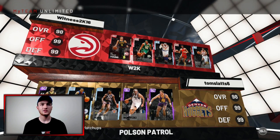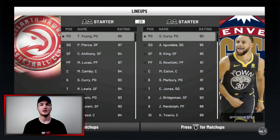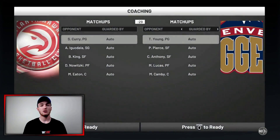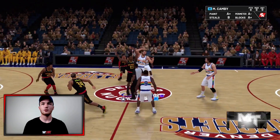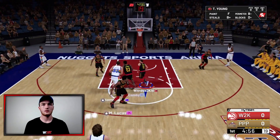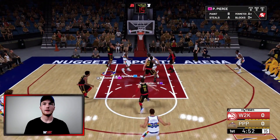Our first opponent has a pretty solid team — he's got Steph Curry, so that's going to be a good matchup. He also has Iggy, Bernard King, Dirk, and Mark Eaton. It should be a good game. Jump ball time — Mark Eaton wins the tip, as expected.